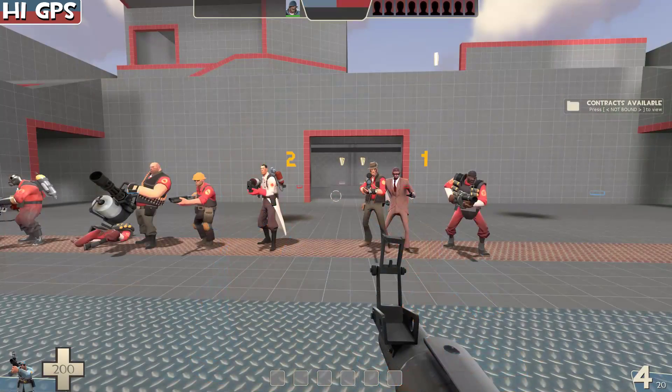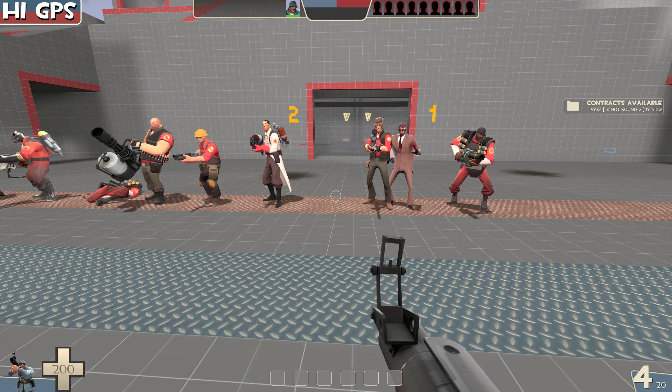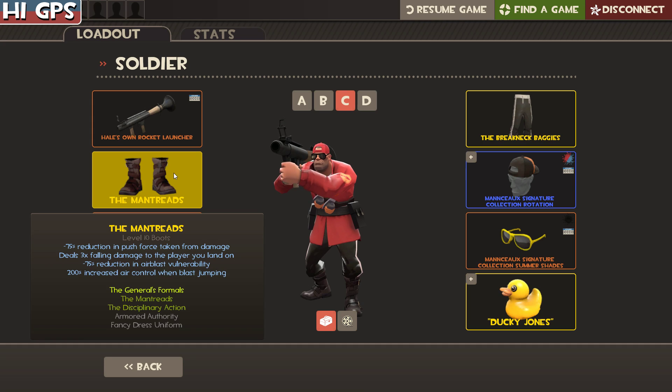Welcome to the Mantreads episode. These are the boots for the Soldier that got changed in the Jungle Inferno update and then changed again later. Basically, they have airblast pushback vulnerability which is a big deal, and also 200 air control when airblast jumping - so they have the old base jumper movement in these shoes.